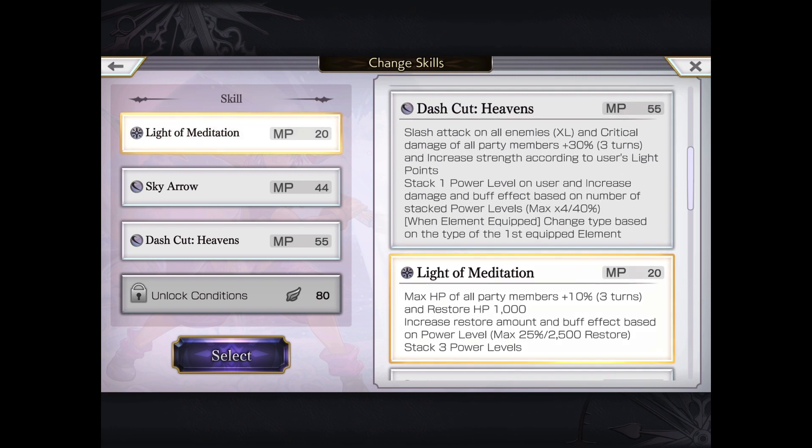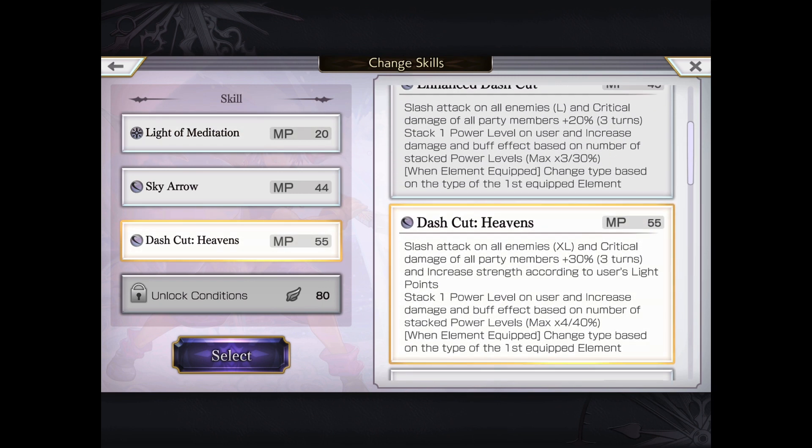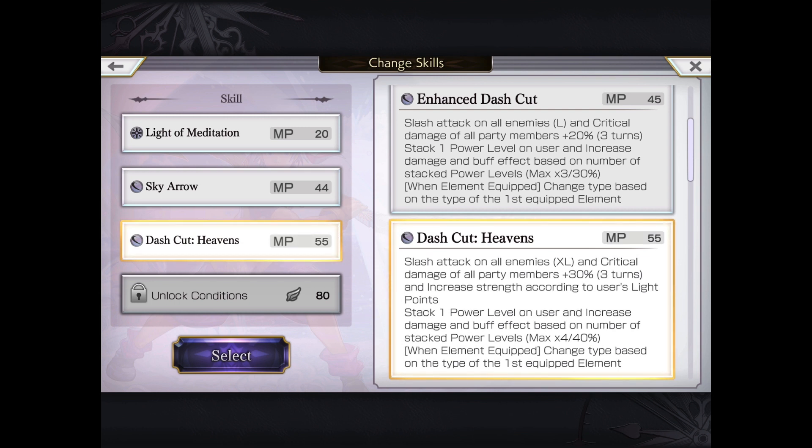His two major moves for DPS: the first is Stash Cut Heavens — this is a Slash AoE. Quick damage of all party members, plus 30%, with increased strength based on Light points, very similar to Aldo in that sense. However, it doesn't nearly scale as dramatically, so even at 16 light he'll be pretty decent to start off with. It does stack power levels depending on how you use it.